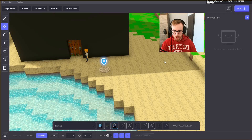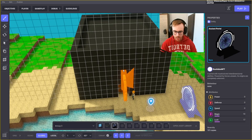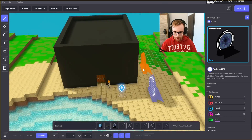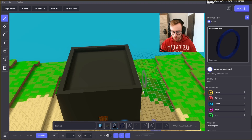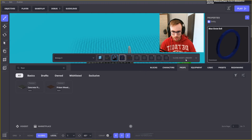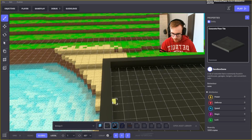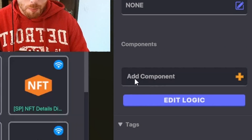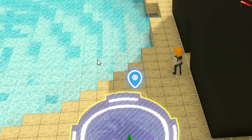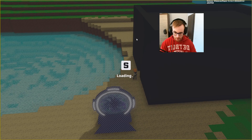We have the ancient portal here — it's much more amazing than the circle I made last time. It's a bit too big, so we'll use this circle instead. We'll click on portal components, find avatar teleport, and set the spawning point to this concrete floor tile.